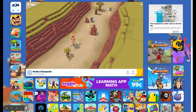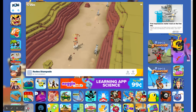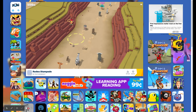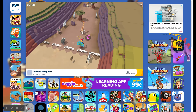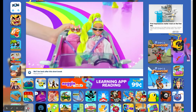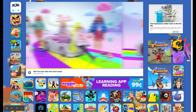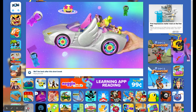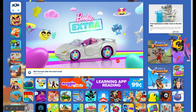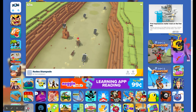Giraffes also throw you off, but they are very helpful animals because they can throw you really far and help you get different types of animals in the air, like different types of vultures. Okay, wait for this ad — ads are sort of annoying. I'm going to retry one more time and then show you the boss mission.